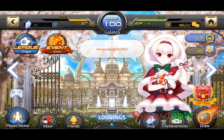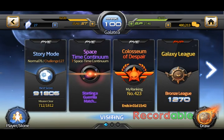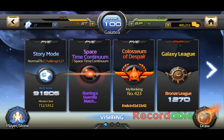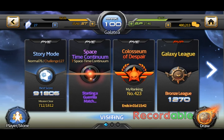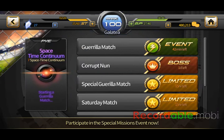Welcome back to some more Soccer Spirits gameplay. This is Galatea. Today I'm just going to do another Al-Kaid Ultimate match for some of the newer players who are playing, and maybe some of the older ones who've been playing for a little while and maybe need some kind of strategy to help them beat Al-Kaid. She is the easiest boss out of all the bosses they have out so far, so let's get started.